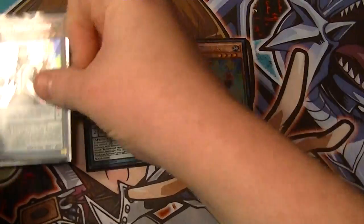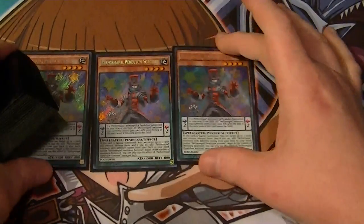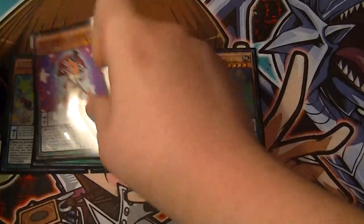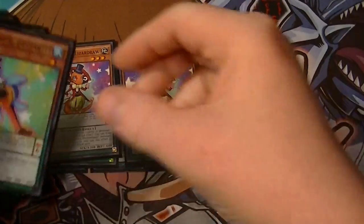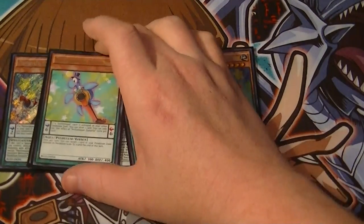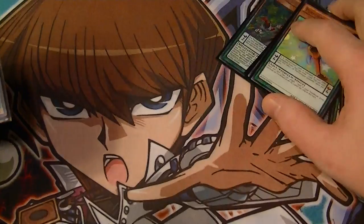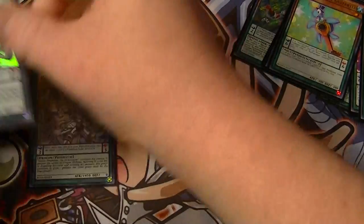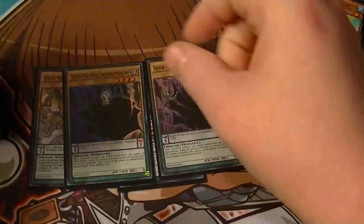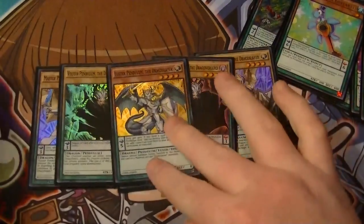Still got our three Sorcerers. One Joker, one Monkey, two Lizard, two Turtle — that does it for the Performapal part. Three Master Pendulum Draco Slayers, two Vector, and one Luster.